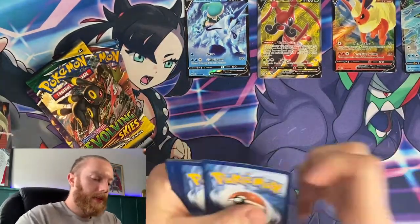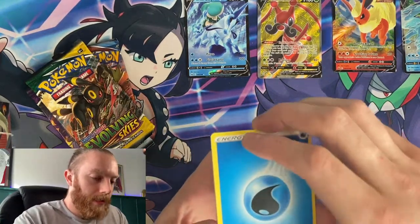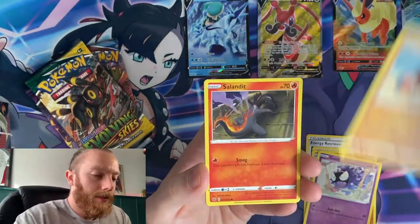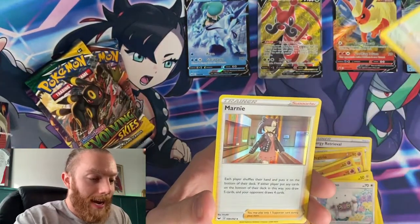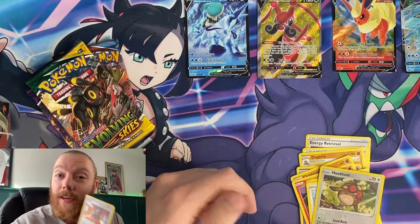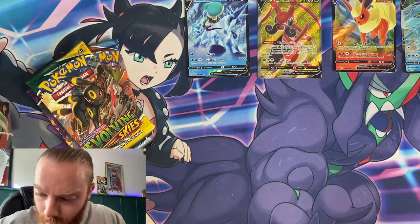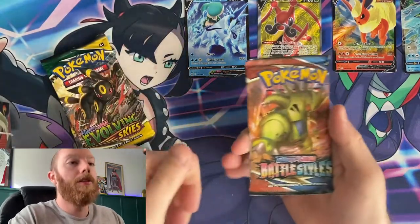Oldest to newest sets — let's see what we get from the Sword and Shield pack. We have an Energy Retrieval, Switch, Dugtrio, Gastly, Clobbopus, Salandit, Joltik, Wooloo, reverse holo, and a Marnie for the rare. I've got about 50 million of these Marnies — so if you want one, don't go buying it. Next we're doing the Battle Styles pack.